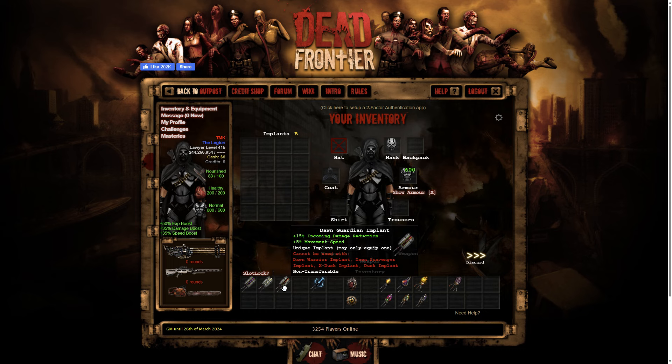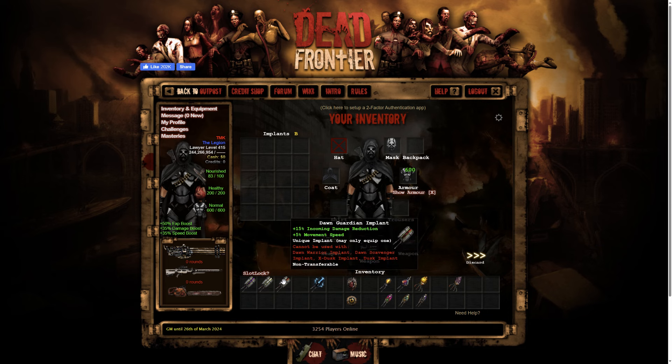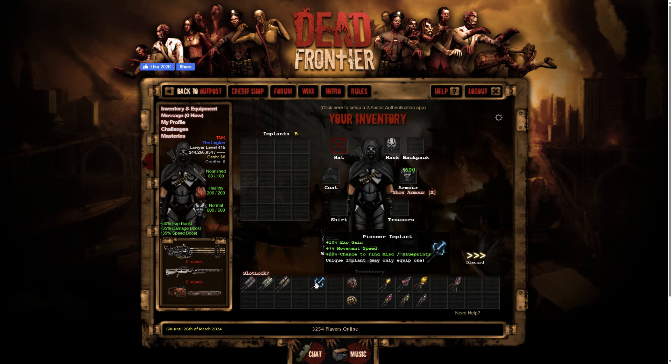Dawn Scavenger is definitely a good looting one. Dawn Guardian — there's not a lot to this one, just plus fifteen percent incoming damage reduction and five percent movement speed. Nothing crazy, it's probably the least exciting one of the three. Introducing the Pioneer implant — I'm going to be giving away one of these later, maybe this week or next week.